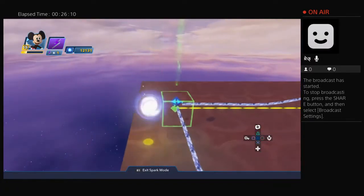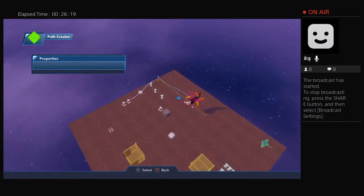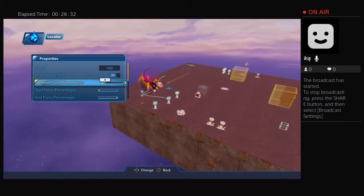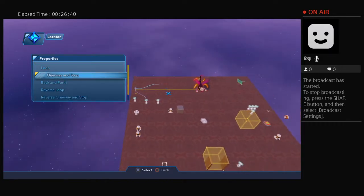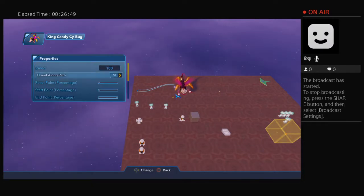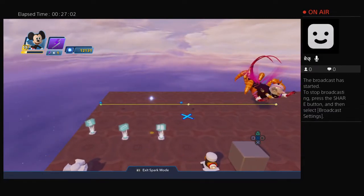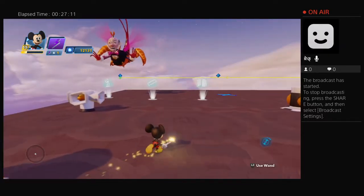I'm going to change the settings of this path so they move back and forth — I'll do that with the objects on the path. I want them oriented along the path, with movement style set to back and forth. I'll do the same thing for King Candy: movement style back and forth. Then I'll reset and stop the path so King Candy stops moving.